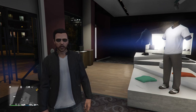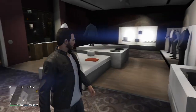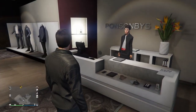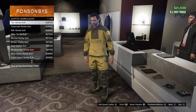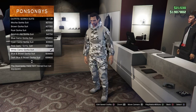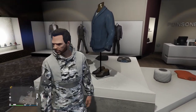Alright guys, head over to your closest clothes shop — I'm at the Ponsonbys right here on the side of the street. Head up to the main desk, go to Browse Outfits, and head down to the Gorka Suits at the bottom. Scroll down a little bit and you'll see the white camo Gorka suit — go ahead and click on that.